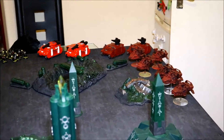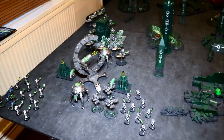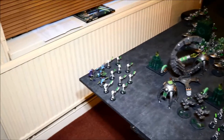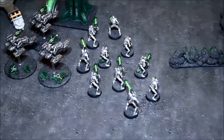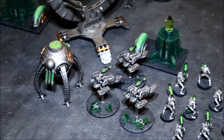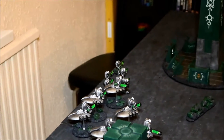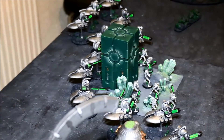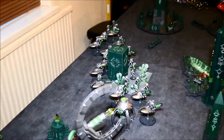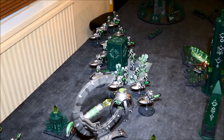We are playing 1850 points, and for the Necrons I am playing this list — you may recognise it from my game against Aceface. I have the Reclamation Legion. The Overlord is standing right at the back there. I have a squad of ten Warriors there, the Tomb Blades from the Legion, another squad of ten Warriors, and a squad of five Immortals. I also have some Death Marks in reserve. I have the Destroyer Cult: three squads of Destroyers, one squad of Heavy Destroyers, and a Destroyer Lord who is going to join the Death Marks in reserve. He has a Void Reaper.